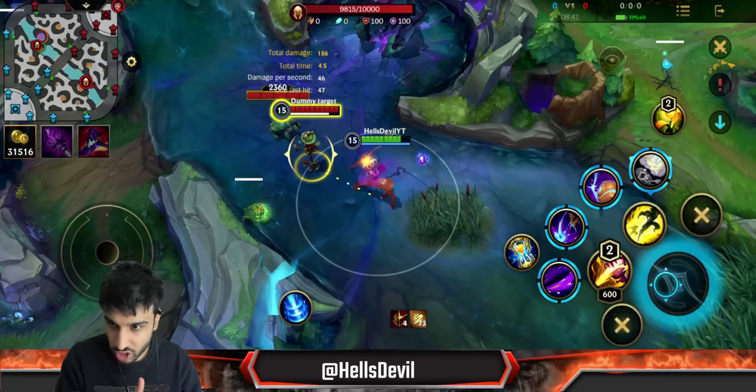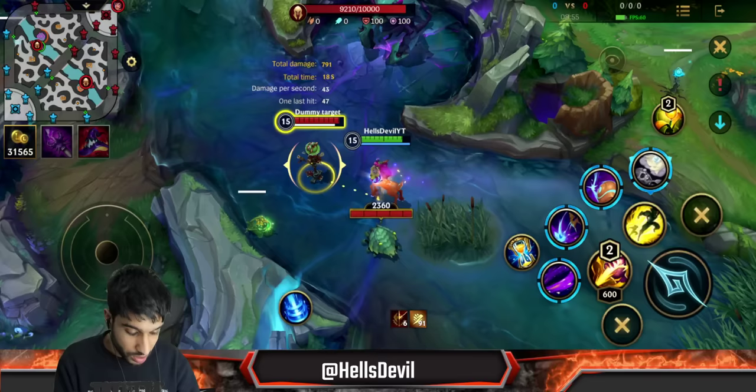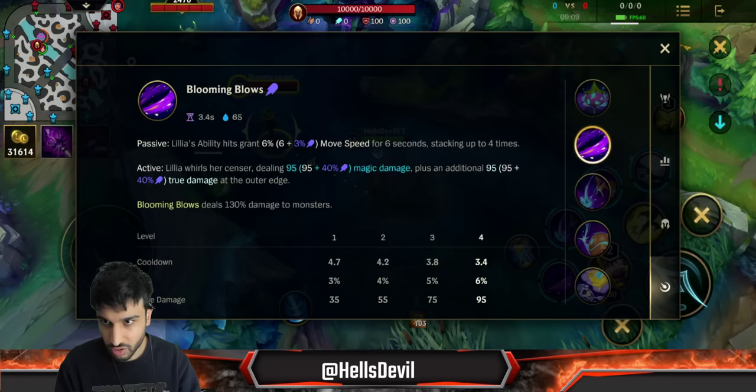A small note: even though Lillia looks like a melee champion, she is actually ranged. This means Sterak's Gauge won't work on her, but Rapid Firecannon can. You also get less bonus from Conqueror because you are a ranged champion.